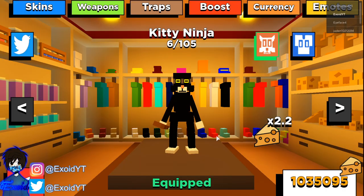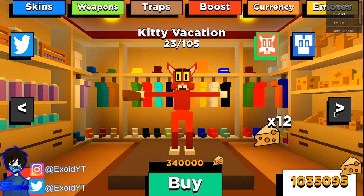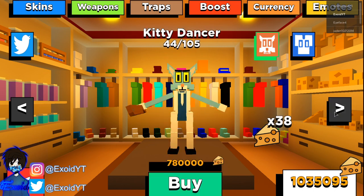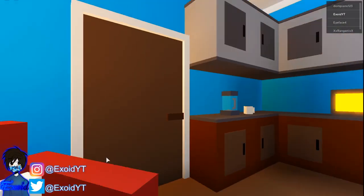The newest code that you guys have all been waiting for is 'code chapter four is now' — redeem that, and that is the newest one. It gives you half a million cheese, which is 500,000. As you can see, I literally have a million cheese now. If you guys want more cheese in the future or want to join giveaways, go ahead and subscribe so you never miss a code.